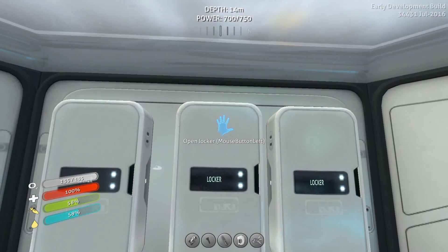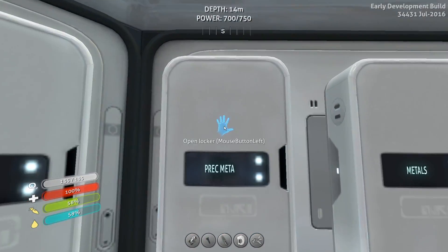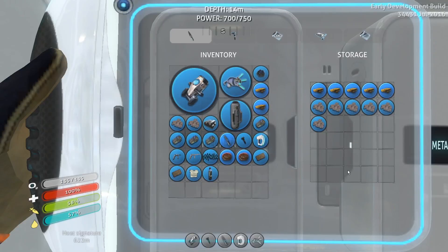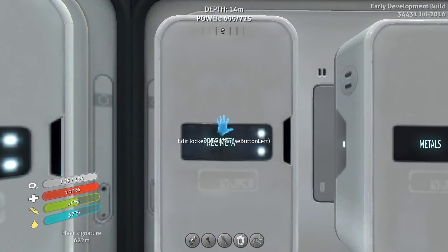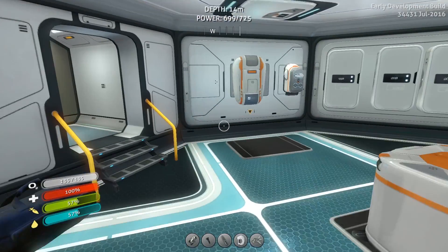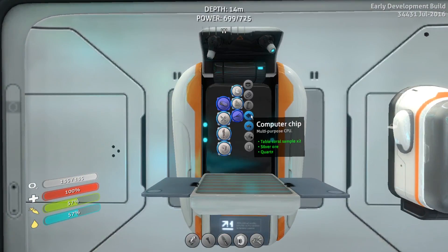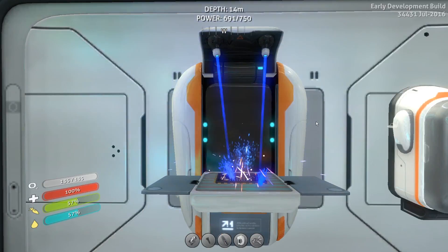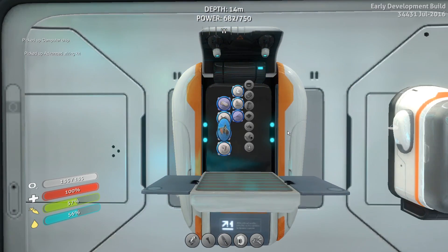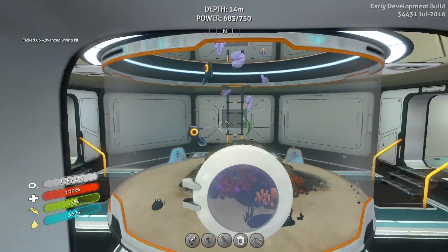Okay, so we need two of these - two silver, two gold, and quartz. Don't remember how many it was, so I'll just take two. Seems like two's a magic number. Let's go ahead and make a computer chip, and then the advanced wiring kit. Wow, all that farming I did for the gold and silver - I've already just about gone through it.